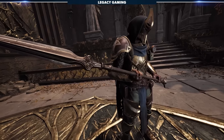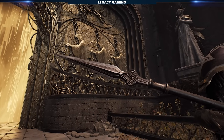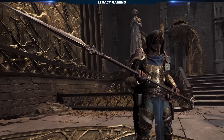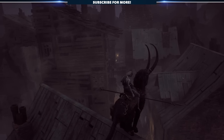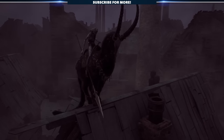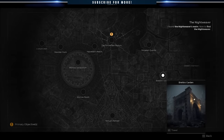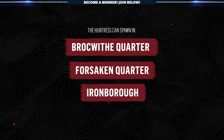The second melee weapon on our list is a bit of a hybrid — elegant and deadly all in the same stroke. The Huntress Spear is one of the only polearm-style weapons in the game, and with its unique profile comes some excellent benefits. To obtain the Huntress Spear, you'll need to defeat the Huntress in Loesum. She's the boss riding atop the ram-looking creature and can be found in Briella's Garden, an area that can spawn attached to Brock with Quarter, Forsaken Quarter, and Iron Burrow.